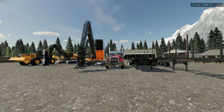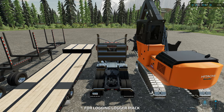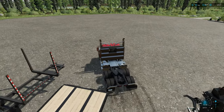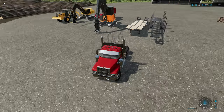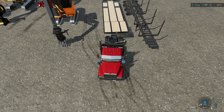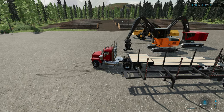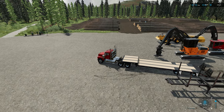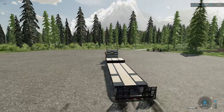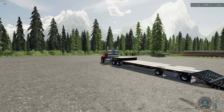Now we're going to haul the machines out to the bush. Hop into your truck and fire it up, then back up to the low bed trailer. Sneak around and back right up to the trailer. Once you get right underneath, you'll see the connect prompt — hit Q to connect. We now have the trailer hooked up. Pull ahead of the machine. On this trailer, there are little ramps on the back — hit X and it'll lower those ramps, allowing you to drive machines onto the trailer.